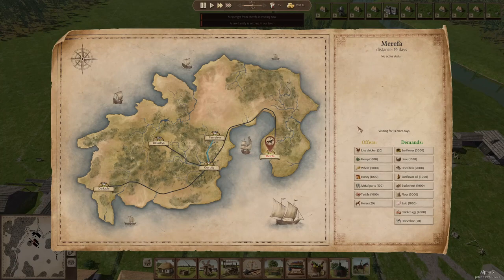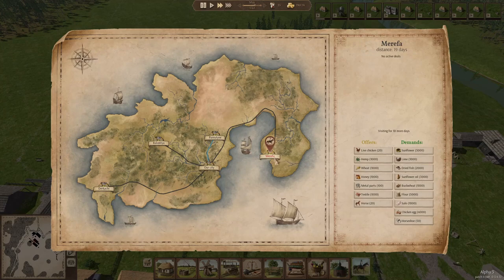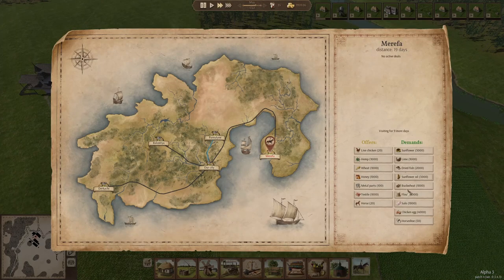A new messenger is coming in — it's good to see what they offer and what you can buy from them. For instance, if you want to start working with chickens, you can get live chickens from Merefa. In Derkaghi they have cows — so if you want cows, send a messenger there or wait for one to come in. You can also see what you can sell them. If you've produced sunflower oil, which is quite a good thing to sell and easy to produce, it's nice when the messenger from Merefa comes because you can just sell a lot of it there. We don't need anything from this one so I'll let the messenger go.